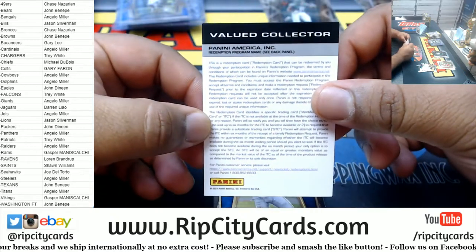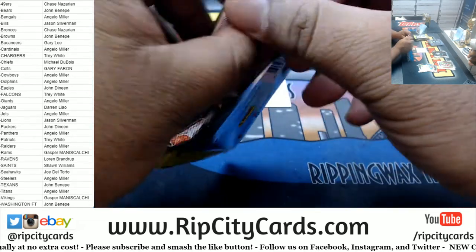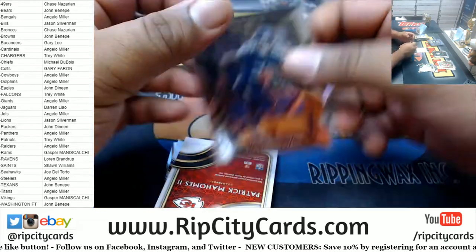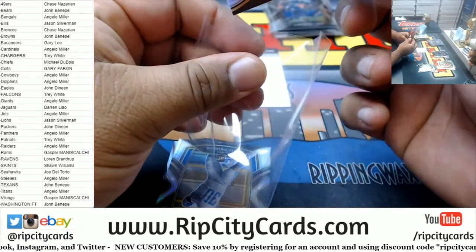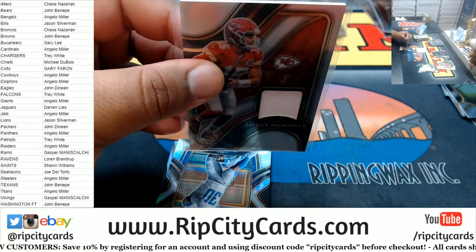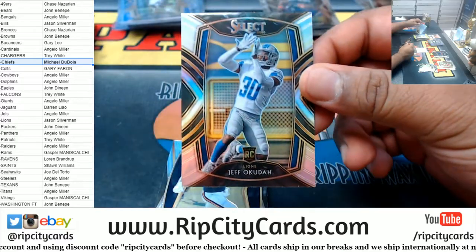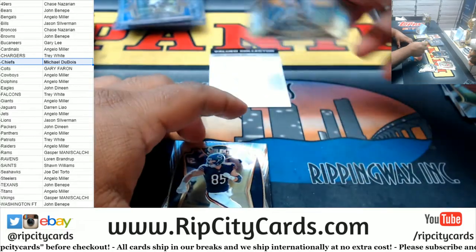Redemption — could that be who I think it is? I think that is Zeke Elliott. We got Darrington Evans rookie for the Titans. Pat Mahomes Chiefs relic — numbered to 99. We got Jeff Okuda Lions rookie silver.